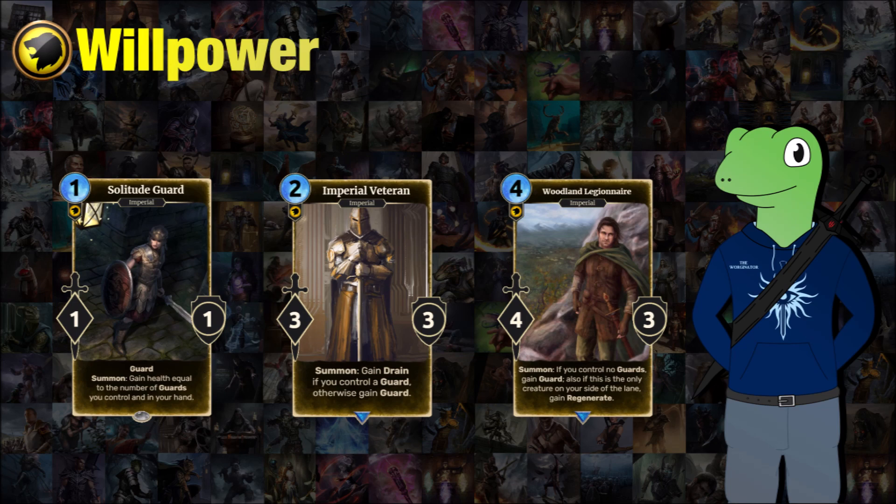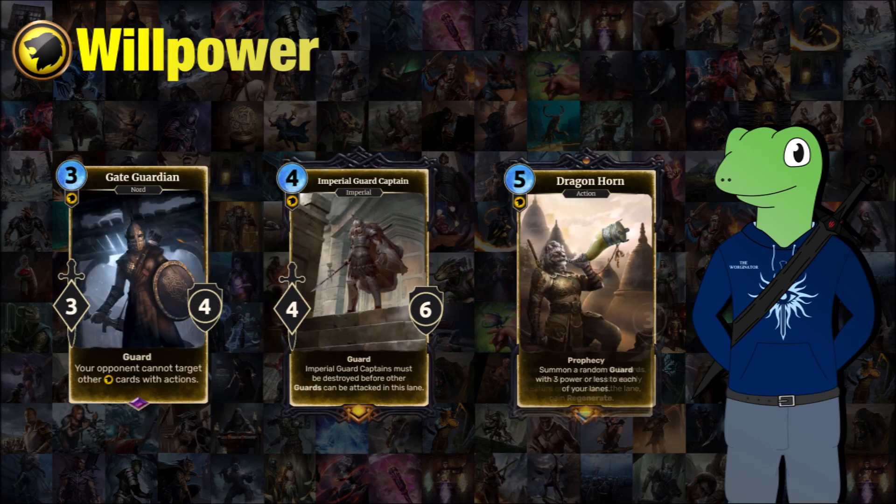Now moving on to the stronger cards in willpower — there are six cards for each attribute by the way. We have the Gate Guardian, the Imperial Guard Captain, and Dragon Horn. The Gate Guardian is a 3-cost 3/4 guard and your opponent can't target other willpower cards or actions except this one. It's a bit like Tazkad, but it only works with willpower cards. If it's a double or triple attribute card with willpower as one of those options, it covers them too. It's a really nice card for spellsword and imperial decks.